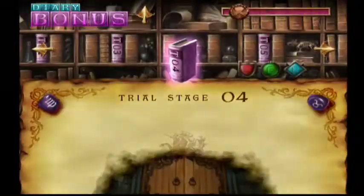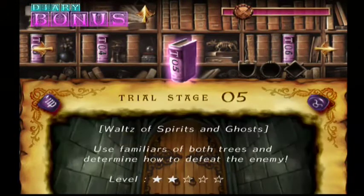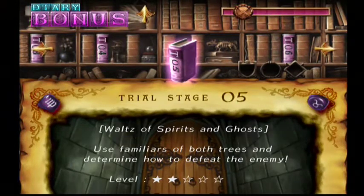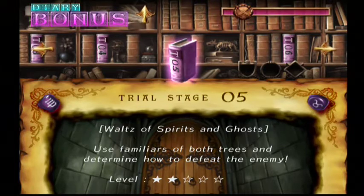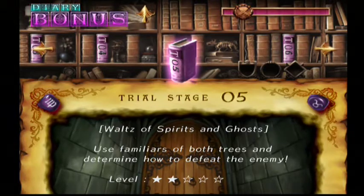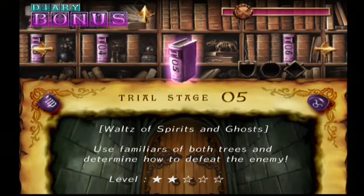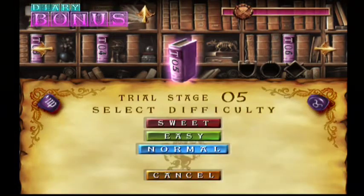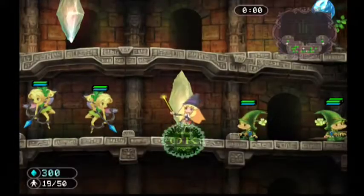However, that is not the case for trial number five: Waltz of Spirits and Ghosts — use familiars of both trees and determine how to defeat the enemy. Spirits and ghosts is a reference to Glamour and Necromancy, so we have to use both of those to destroy all enemy runes. It may sound simple but this is one of the hardest challenges I've had to do so far.